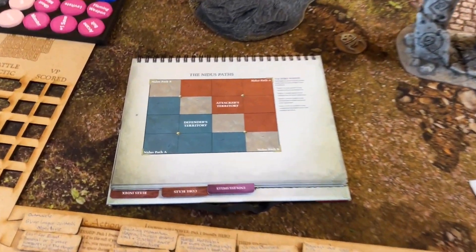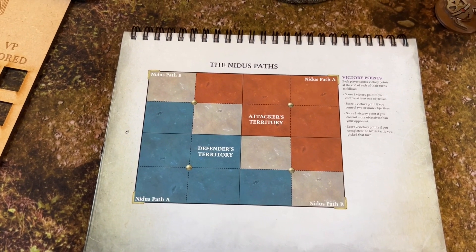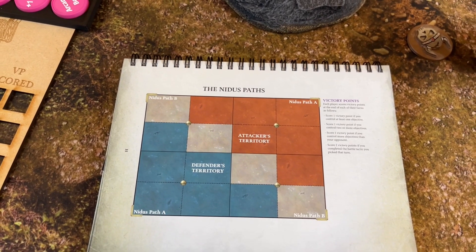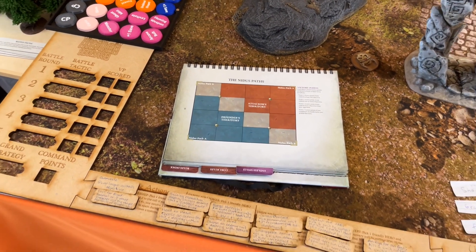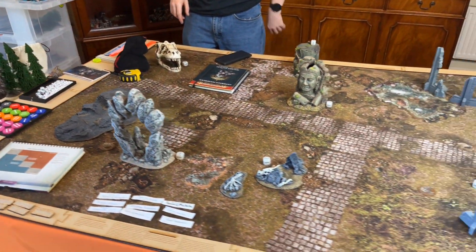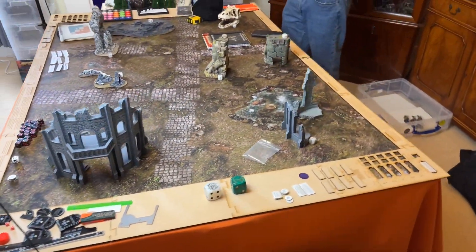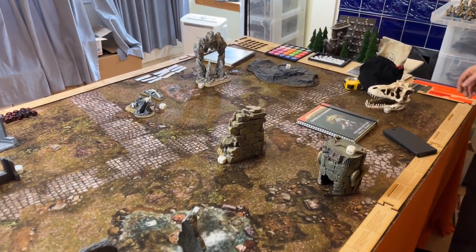We're playing the Nidus Paths — the one where you can teleport from Nidus Path A to Nidus Path B, corner to corner. You have to be within 6" of the corner, but when you come out you have to be outside 9" of your opponent, so it's fairly easy to screen. There's quite a lot of arcane terrain — couldn't be bothered changing it again, so apologies folks.